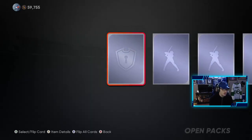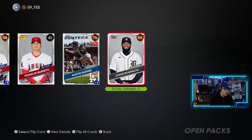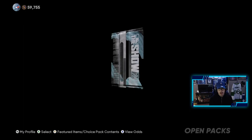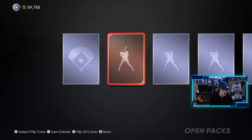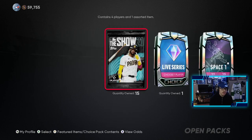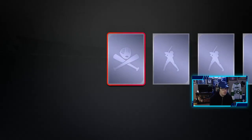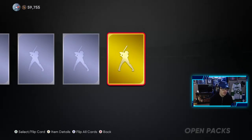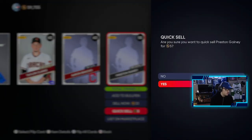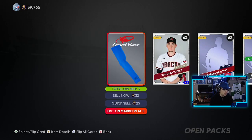Last pack opening wasn't great — we did not pull a diamond for the first time in a while. Today we get a guaranteed diamond, which is nice. In terms of these packs, we haven't pulled a diamond in a little bit. We get a gold player here — Will Myers, not too bad, going for 1,000. I already have him so we can sell him right away. So we're making some stubs here at least. That's one way to look at it.